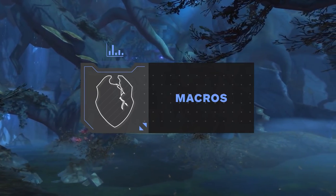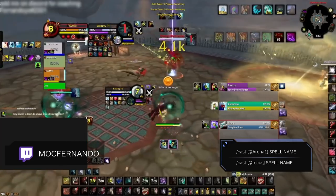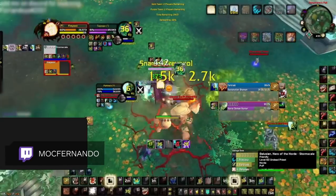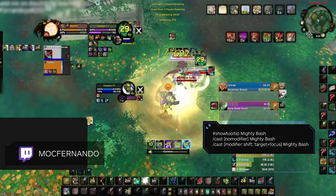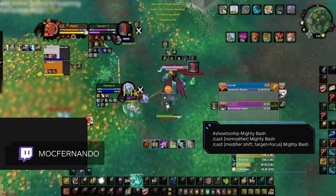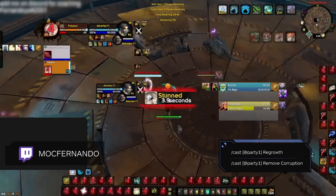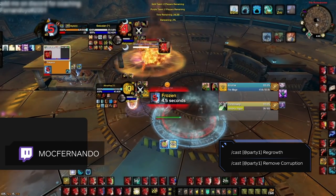With your character now fully set up, our last section is macros. Focus or Arena 1-2-3 macros are vital for interacting with a specific player on the enemy team no matter who you're targeting. A great way to do this is the focus route with modifiers — the macro shown on screen will cause your Kidney Shot bind, if you hold Shift, to instead target your focus. However you opt to do these macros, whether Focus or Arena 1-2-3 based, is personal preference. Ideally you'll want one for Mighty Bash, Skull Bash, Cyclone, Entangling Roots, Wild Charge, and Maim. You'll also want macros to use abilities on party members using Party 1 and 2, specifically macros for Remove Corruption to remove curses and Regrowth to heal your allies.